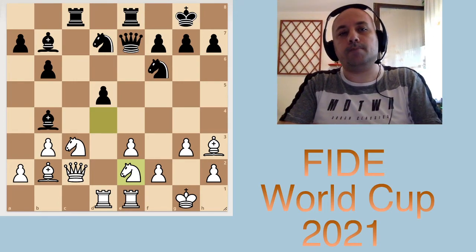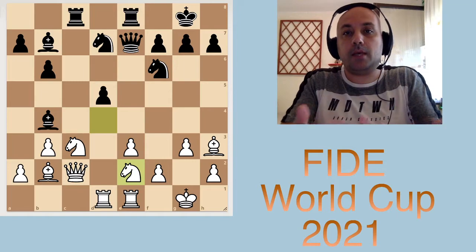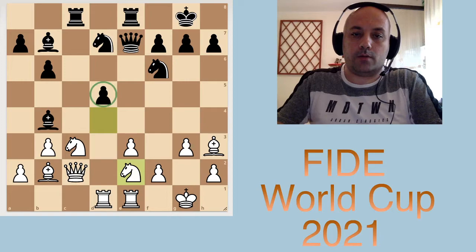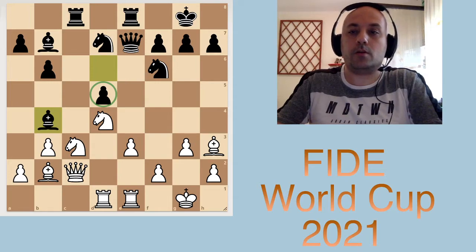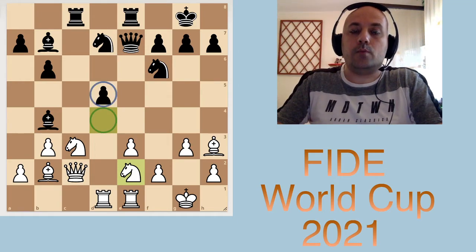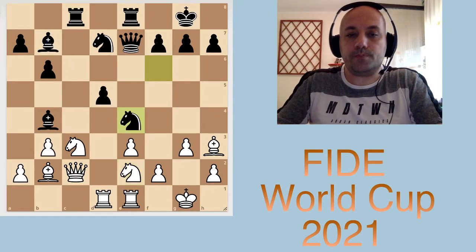But white decided to over-protect the knight by playing Nde2, and this move is just anti-positional — it plays into black's typical attacking ideas. When the knight was on d4, this pawn was blocked, and when that pawn is blocked, this bishop is blocked. But now with no piece there, black might consider pushing that pawn, opening up the bishop, and eventually getting to the white king. Black first jumped in with Ne4, attacking the c3 square one more time.